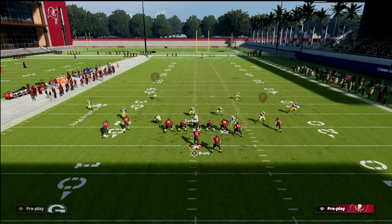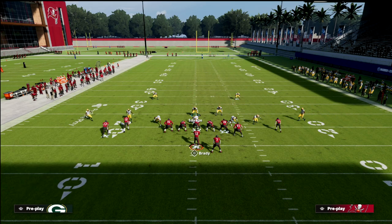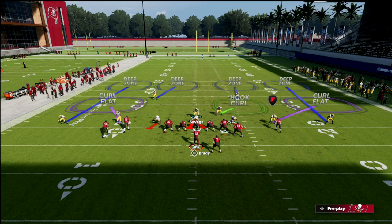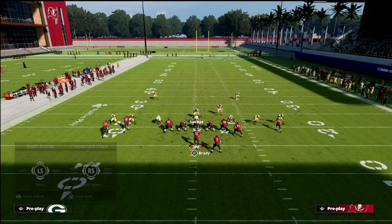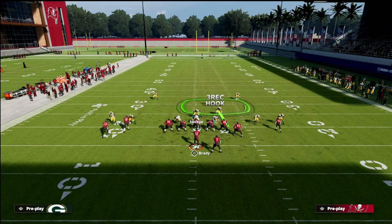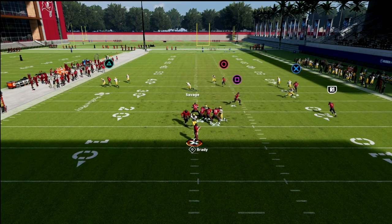If you want to play match coverage and run quarters, just outside quarter the outside corner, inside quarter the safety, and put the slot corner into a curl flat. Then bluff blitz anyone on the defensive line, and with that middle linebacker, man him up on anyone you want — often I'll man him up on the tight end because I know the wheel route is the big thing. What you see now is traditional quarters with nice matching across the board — it's really one of the better coverages in the game.